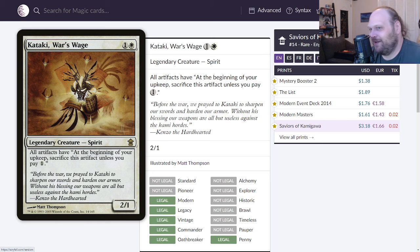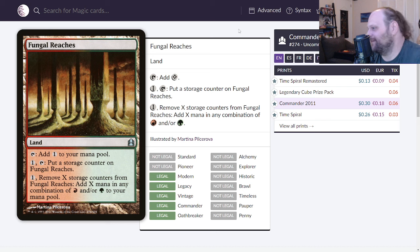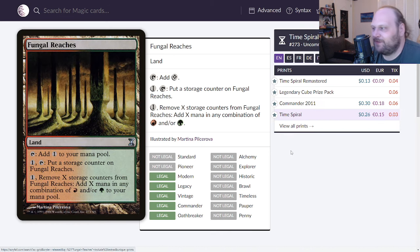Fungal Reaches is up next. This is a land that taps for a single mana, or you can pay one and tap it to put a storage counter on it, or pay one and remove X storage counters to add X mana in any combination of red and/or green. Originally printed in Time Spiral, these actually saw some play in a deck or two — I think they were in the Saffy deck with Gattic Teague as a combo piece.